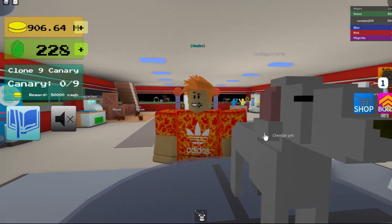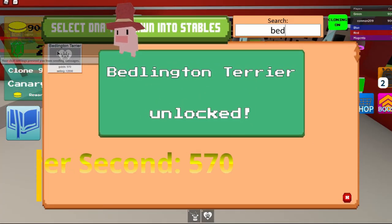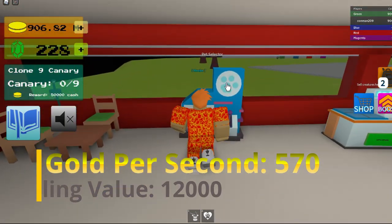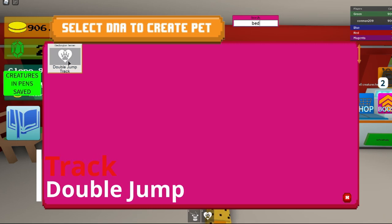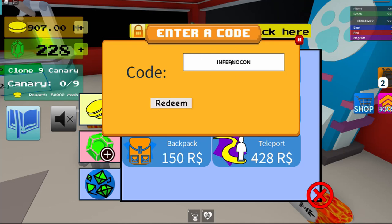That's how it looks. Pretty sleepy, and it gives you 570 gold per second and 12,000 selling value, and then gives you double jump and track.